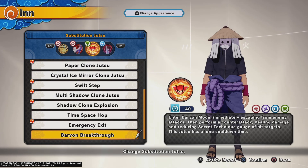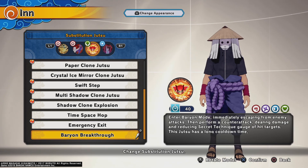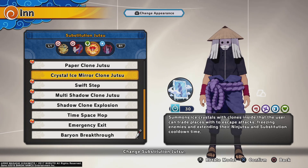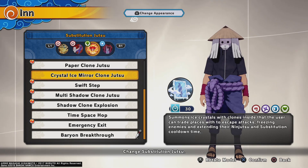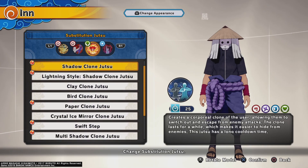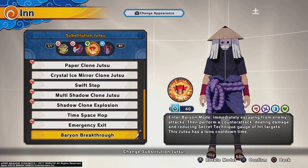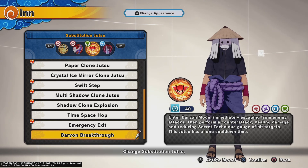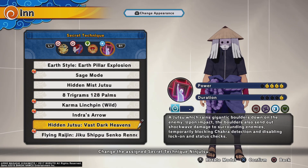For the sub, Volume Breakthrough. My top three subs in the game are Volume Breakthrough, Time Space Hop, and Crystal Ice Mirror — can't go wrong with any of them. Volume Breakthrough makes you blitz toward whoever you're targeted on when you sub out, so you go toward that person, not the one who hit you.